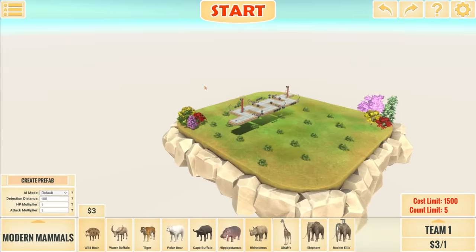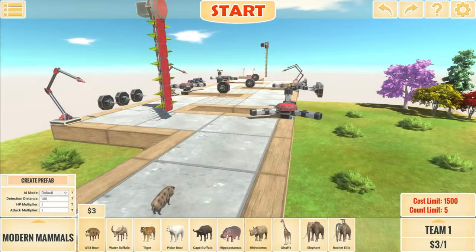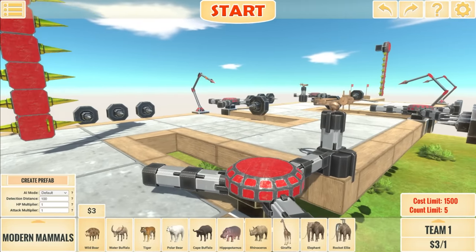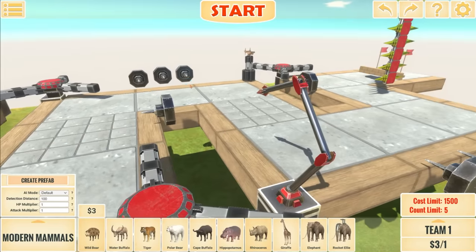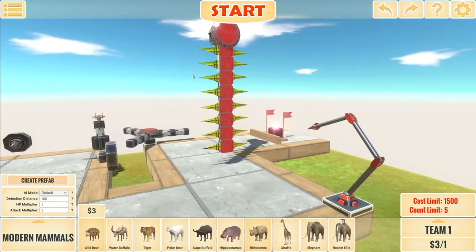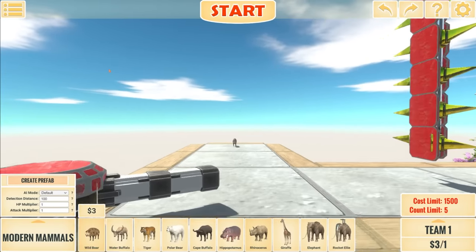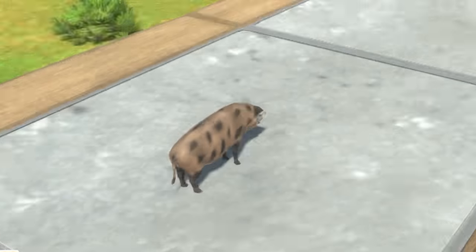Now I'm moving on to a map that I'm probably most excited for. So this is essentially a death run course and probably has the most obstacles that I've had to go through on a map. There are spikes everywhere, spinning parts, tentacles, and everything. It's pretty insane.